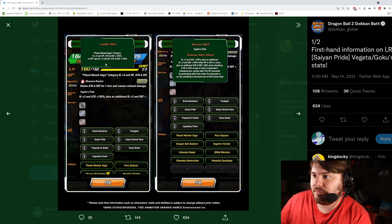The links are: Brutal Beatdown, Prodigy, Saiyan Pride, Saiyan Warrior Race, Prepared for Battle, Fair Spot, Leisurely Power — they seem pretty good. Categories are: Planet Namek Saga, Pure Saiyans, Dragon Ball Seekers, All in the Family, and Human Deeds, Gifted Warriors, Planetary Destruction, and Powerful Comeback.